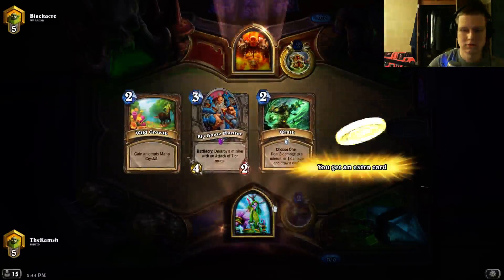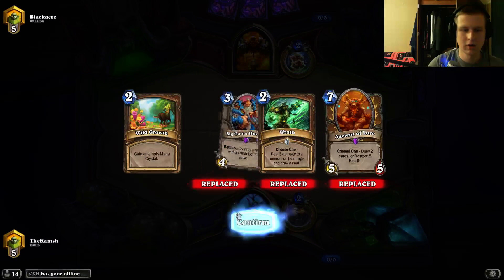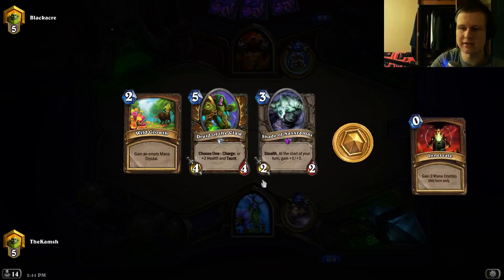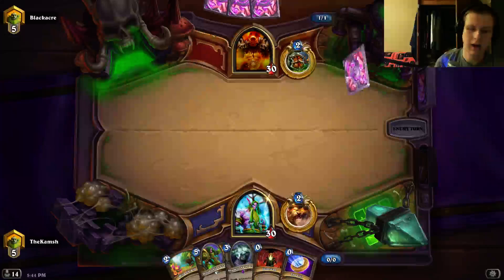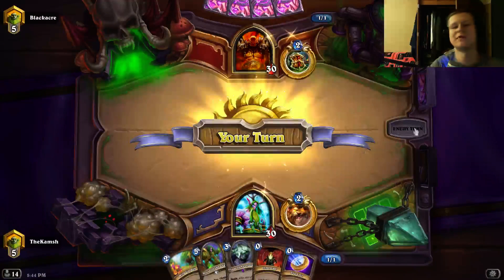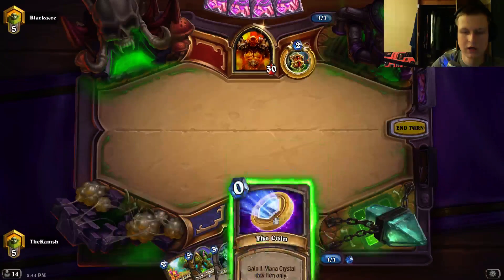We must protect the Wild Loremasters — they're one of our main sources of card advantage, so we just want to keep the Wild Growth. Hopefully this isn't Patron because that's a really bad matchup. The reason card advantage is good in decks like Druid is you want to have a specific set of cards in hand. The way this deck gets card advantage is cycling; Wild Growth at the end is filtering, and the actual card advantage comes from Ancient of Lore.